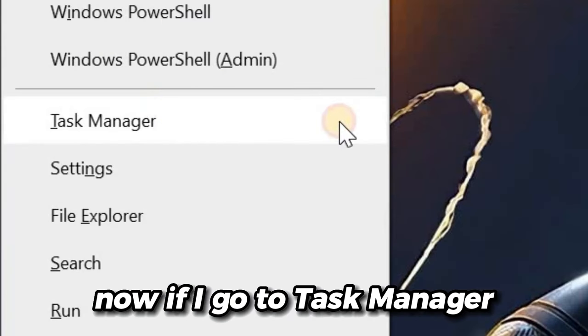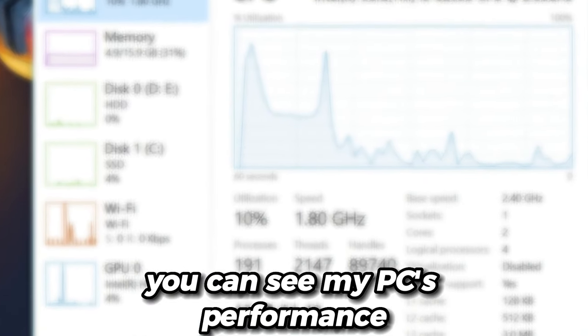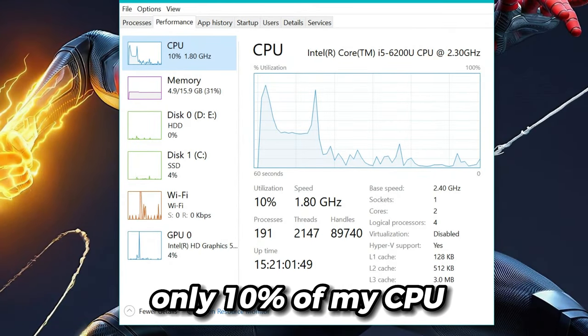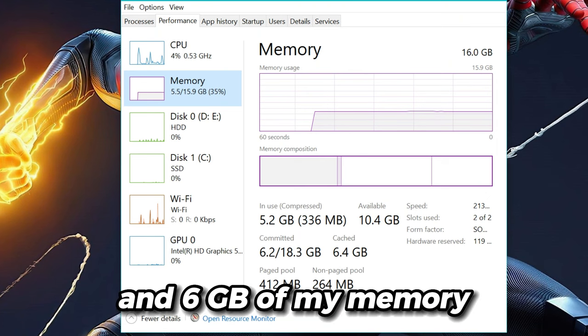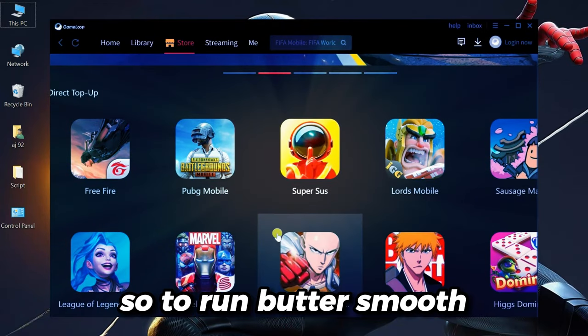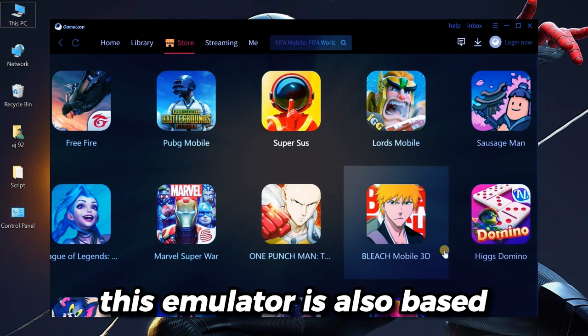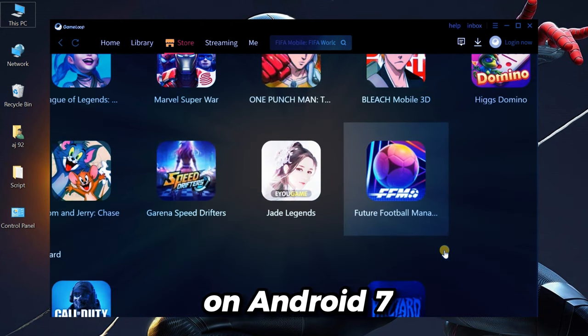Now if I go to Task Manager, you can see my PC's performance. Game Loop is using only 10% of my CPU and 6GB of my memory. So to run it butter smooth, you need 6GB or 8GB RAM. This emulator is also based on Android 7.